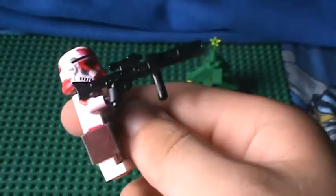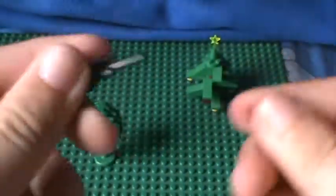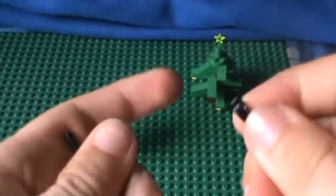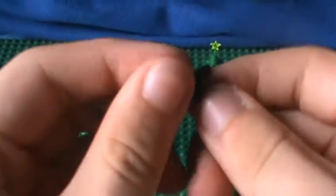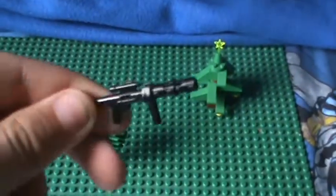This is a custom weapon. It's basically a rifle, a claw, and a Technic piece. The claw acts as an extra. There's another handle — it goes down there and the Technic piece right there. And that makes the weapon.